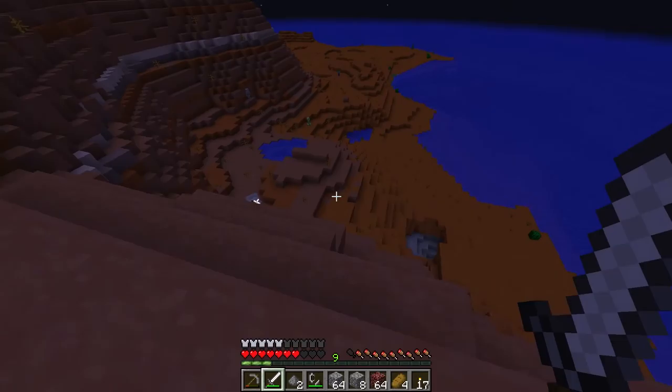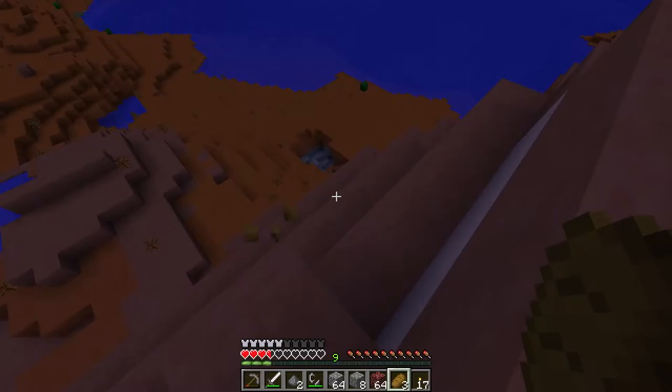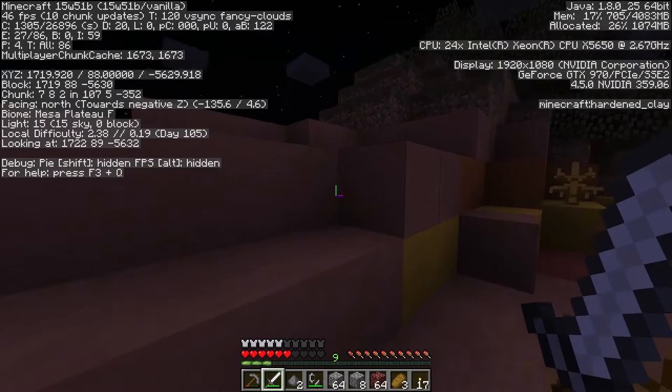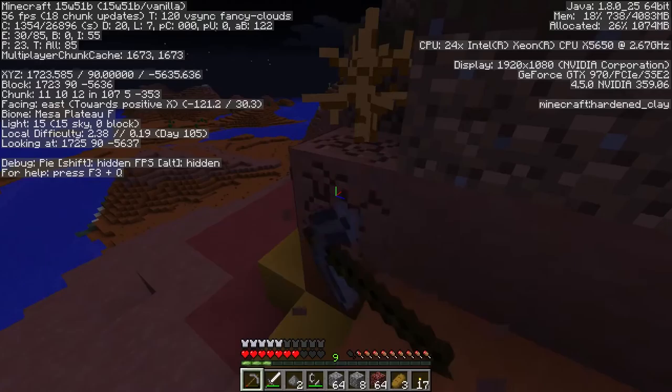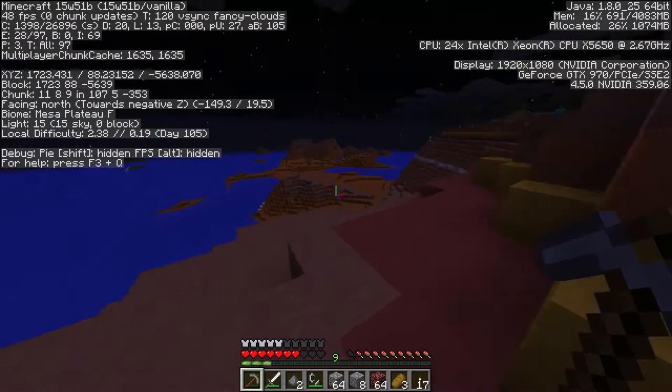Did you just fall off and die? You just can't figure out how to get up? You've gotten smart and we're all very proud. One more hit and I might be dead. I'm going to pull up F3 again just so I can see what blocks I'm looking at. Hardened clay. So this stuff right here is just plain old hardened clay, that is what I want. Because then we can stain it all we want, and I think there are some veins of brown in here as well.